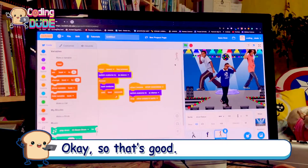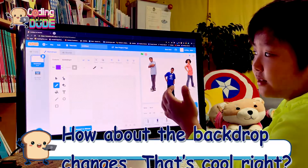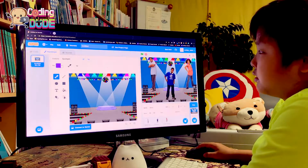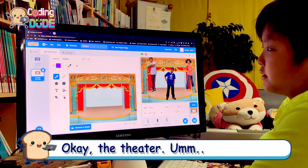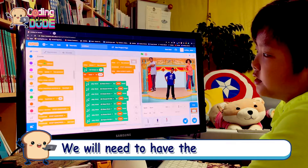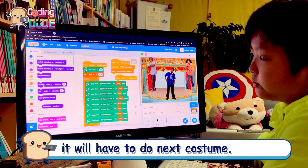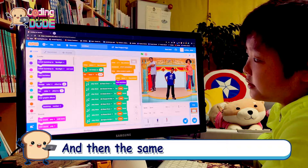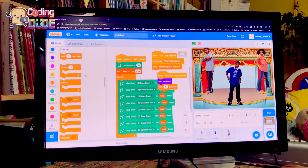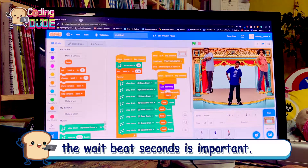That's good. How about the backdrop changes? That's cool, right? The theater backdrop — we'll need to have 'when the space key is pressed' it does next costume, and then the same forever loop with a wait seconds. The wait beat seconds is an important thing.